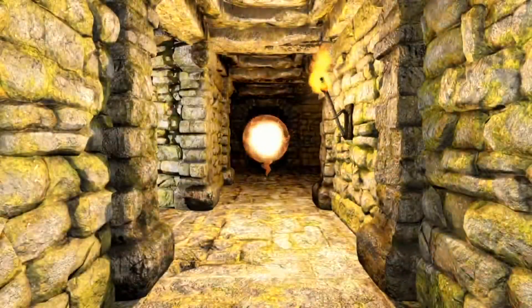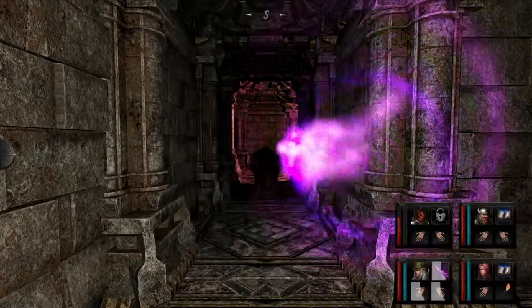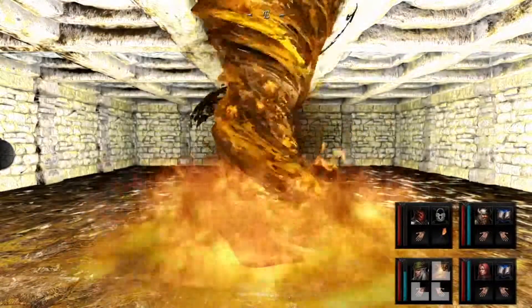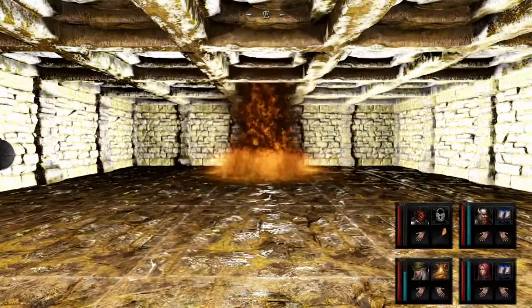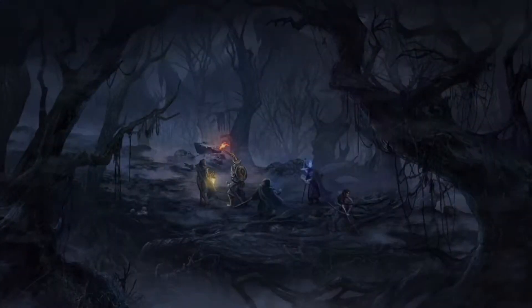Deep within this dungeon lays the Dragon Knight, who possesses a powerful artifact that has the power to open the gates of hell. You are tasked with finding the Dragon Knight and stopping him before the world as you know it comes to an end. And it is from here that the player's journey begins as they descend into the Dungeon of Dragon Knight.